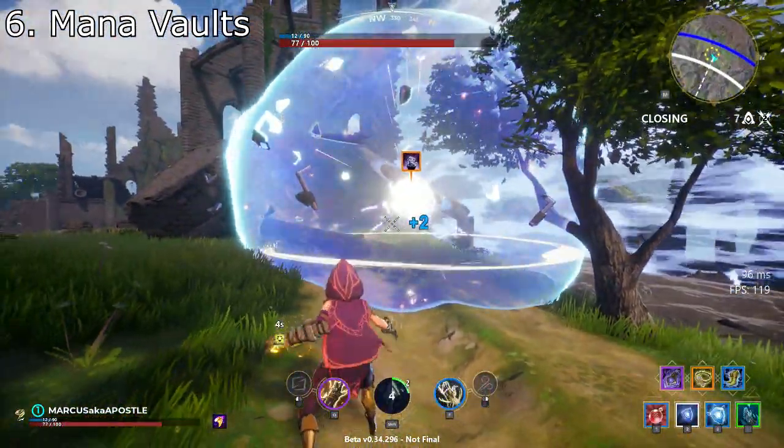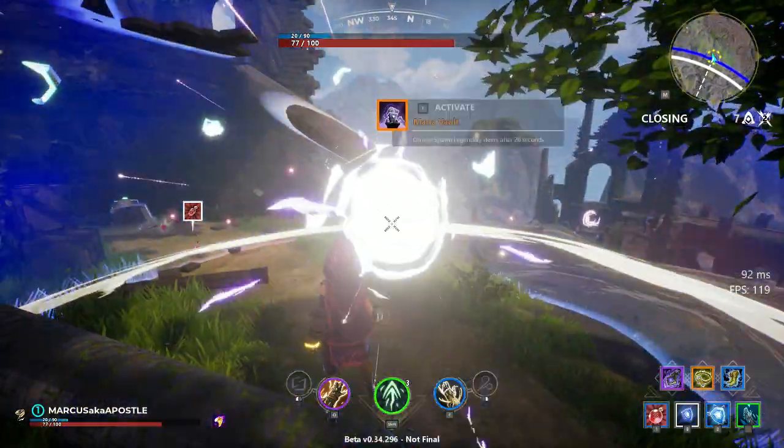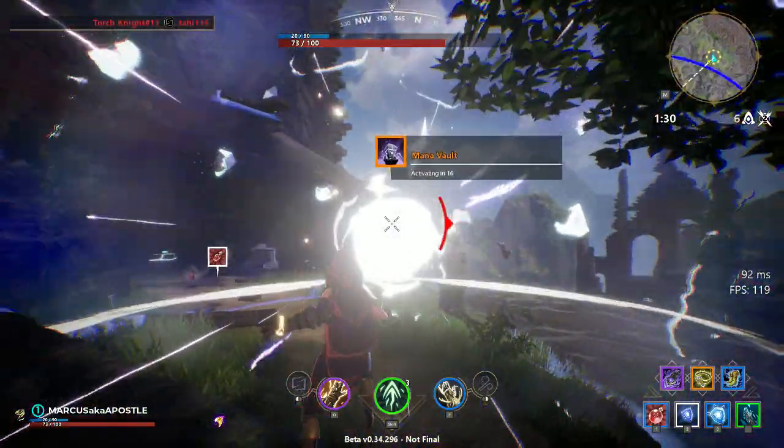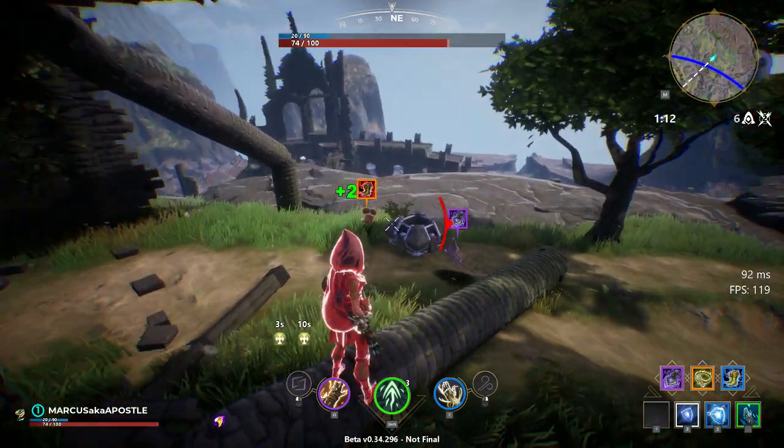These big glowing orb things are called mana vaults. When you activate them, it starts a 20-second timer and makes a really loud noise that draws in other players. So be careful when you activate them and be ready to fight. These are the only place that legendary items spawn.